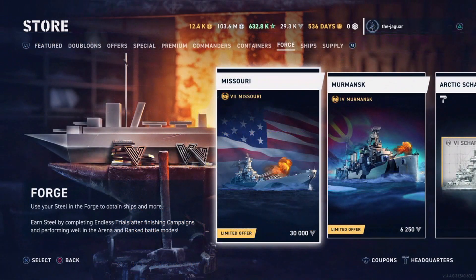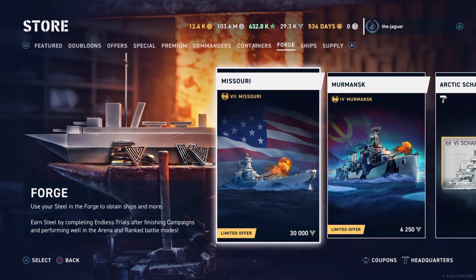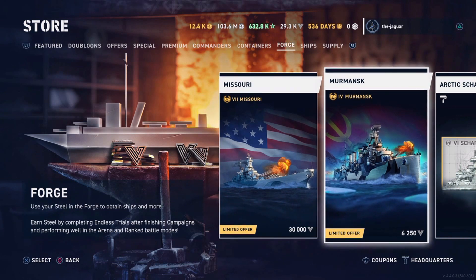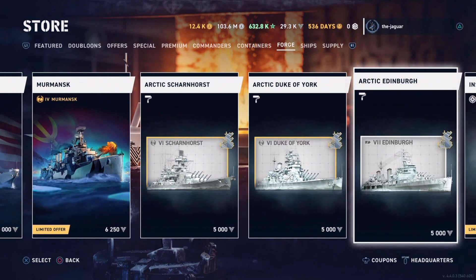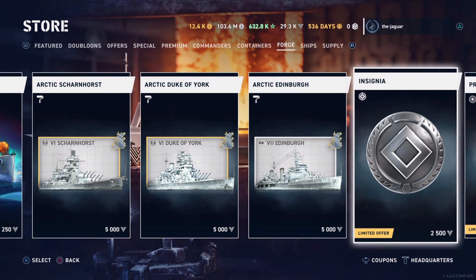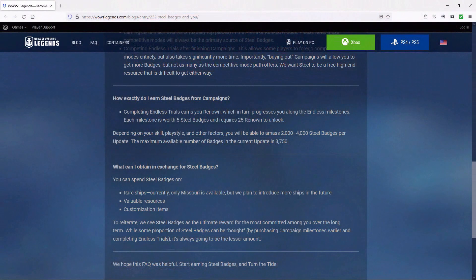The last question is: what can I obtain in exchange for steel badges? You can spend steel badges on rare ships — currently only the Missouri is available, though as of this writing we now also have the clone of the Omaha in addition to the Missouri, with plans to introduce more ships in the future. You can also get valuable resources and customization items — the arctic skins we saw earlier, and promotion items. To reiterate: steel badges are seen as the ultimate reward for the most committed players over the long term. While some portion of steel badges can be obtained by purchasing campaign milestones earlier and completing endless trials, it's always going to be the lesser amount.